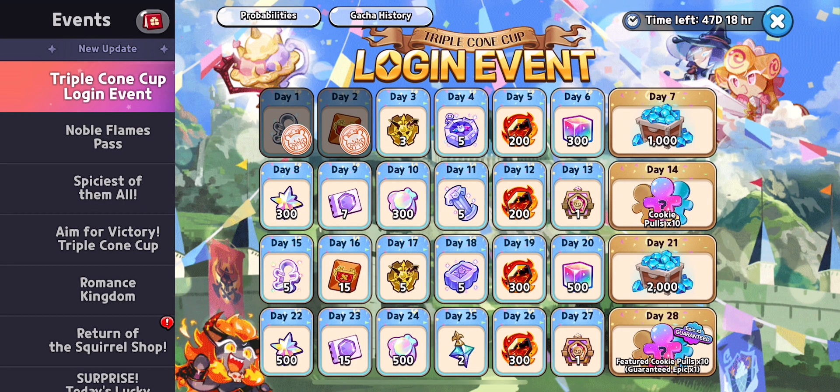So here we have the Triple Clone Cup login event. You can get little daily rewards like magma, which you can use in the magma gacha, which is just like the Stardust gacha. We have different login events and lots of different cool rewards.